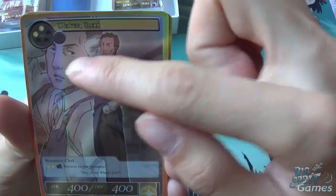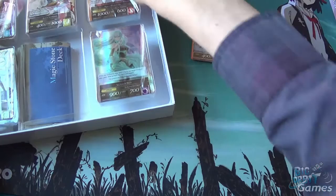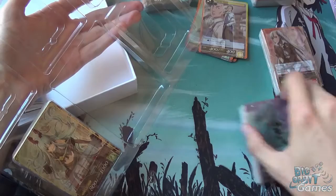I think this is the difference that you get in the super rares — they have this big version of the character. I think normally you'd only get the small version, but we're about to see anyway. They might just be foil instead, but we'll be able to check when we go through these. So first of all, I will go through the light deck, because light is my favourite attribute in this.